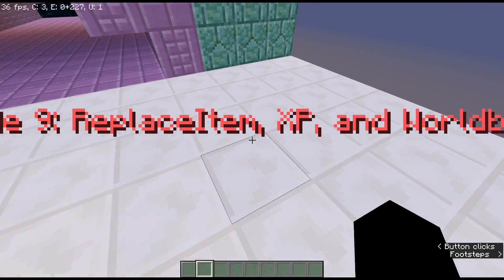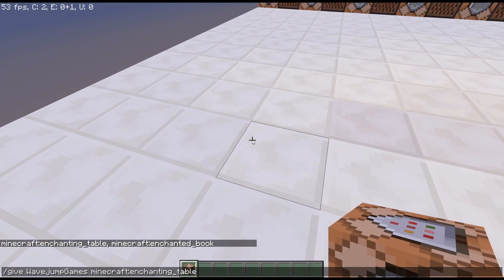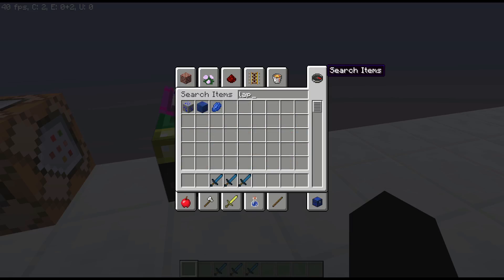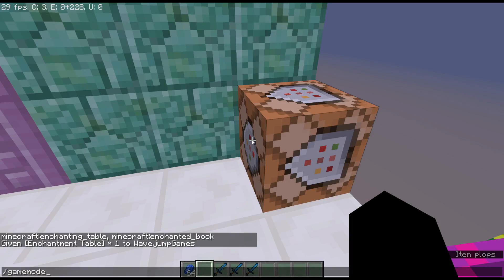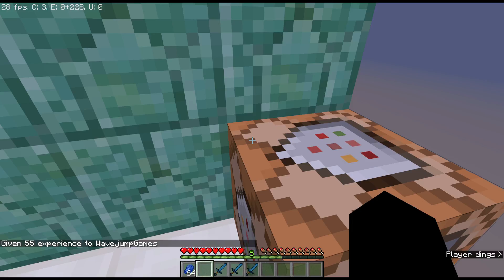So that is replace item in a nutshell. I'll leave a link below to a Minecraft forum post with more tags - it can be confusing to find them all. Next we have XP, which is a really helpful command if you want to put an enchanting system into your map. I'll give myself some swords and explain what I mean. The XP command works simply: you do xp, then the amount, then the player.